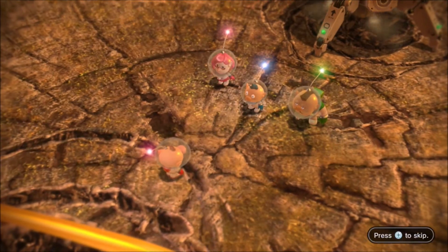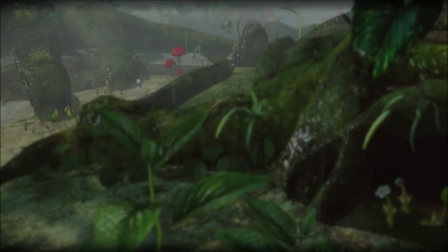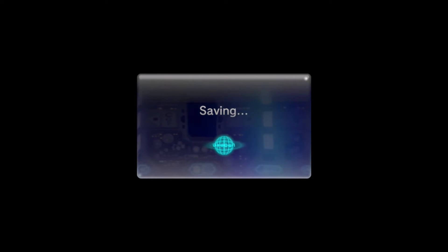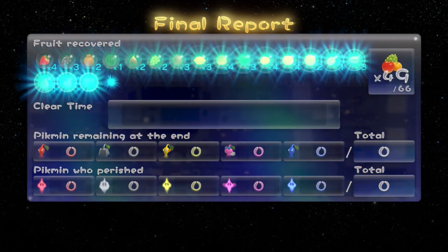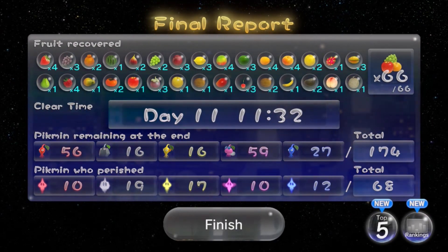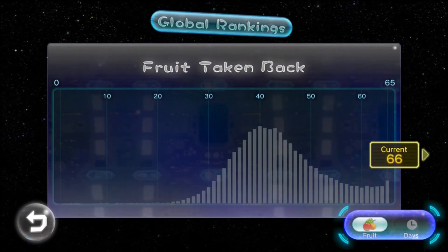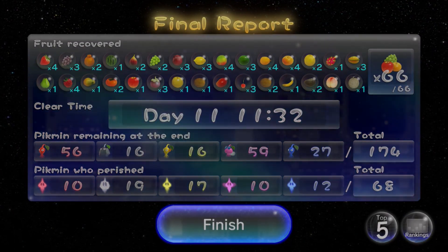You've completed your All Fruits speedrun! That should have taken you 11 days and around 2 hours — or maybe more if you had to retry certain days. It should give you around a 2-hour time in All Fruits, which is not bad. I know it's not that close to world record, but for a beginner to mid-level guide it's pretty good. I came up with pretty much all of the day routes — a lot of the tricks were found by people in the Pikmin Discord, but I came up with most of the route apart from the Formidable Oak route. Thank you for watching, I hope you enjoyed it, I hope you can now speedrun, and thank you to the Pikmin community for being amazing.